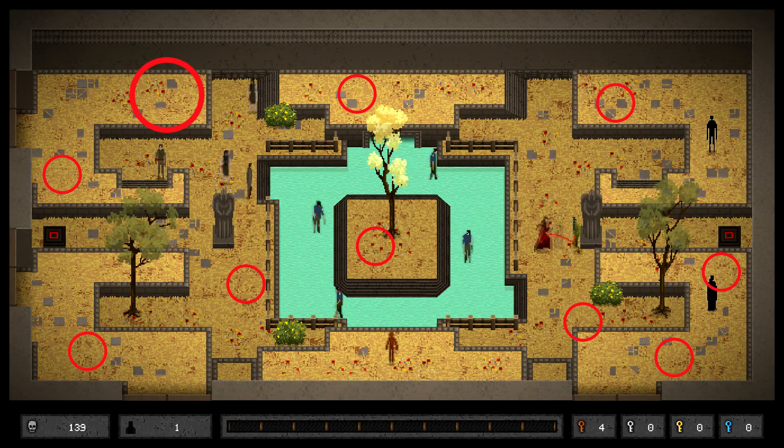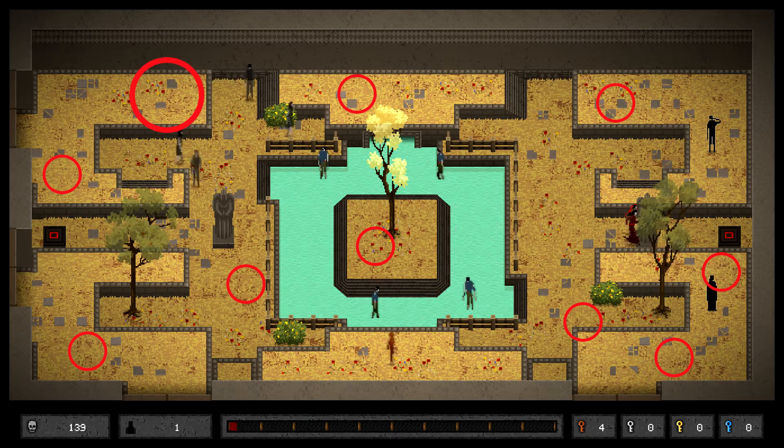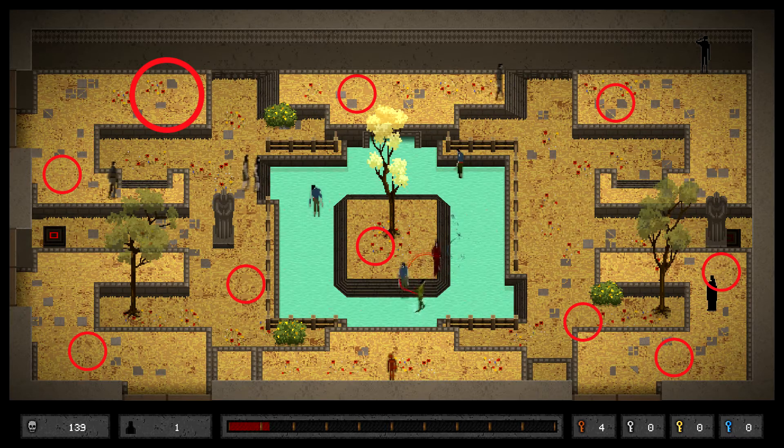Once you have cleared everything in the room, go ahead and move the statues onto each of the buttons. As you'll see, we're going to have to enter the room from a different entrance in order to get that bronze key. Don't worry — because all the enemies have been killed, those statues will remain in the same spot.